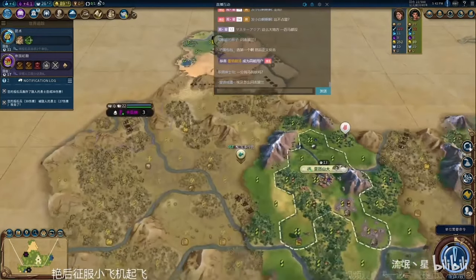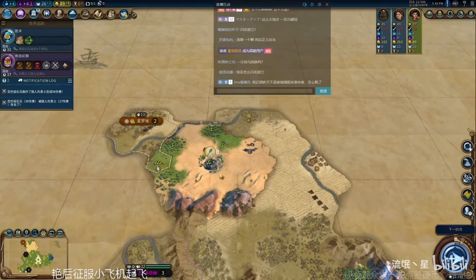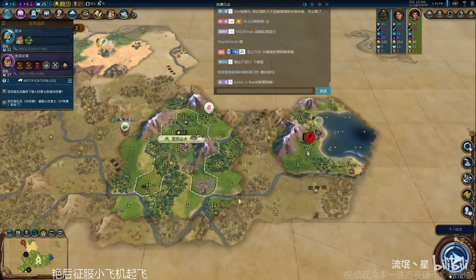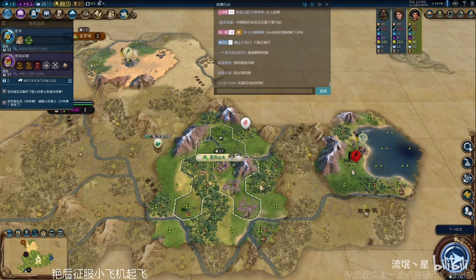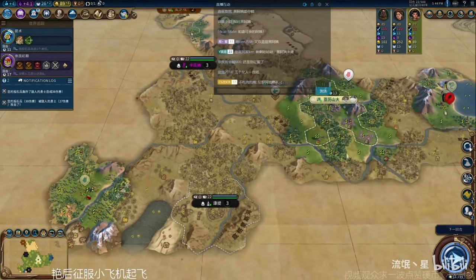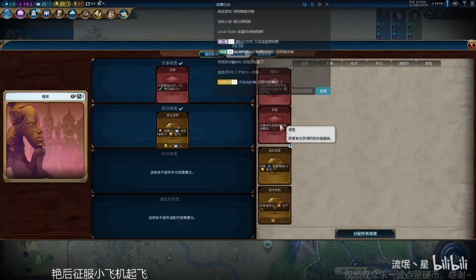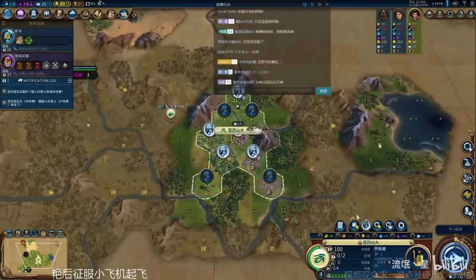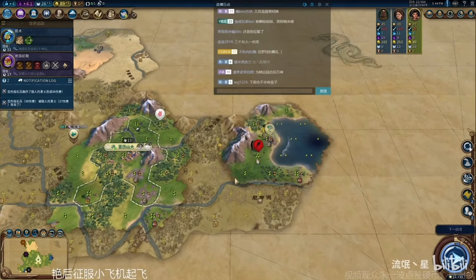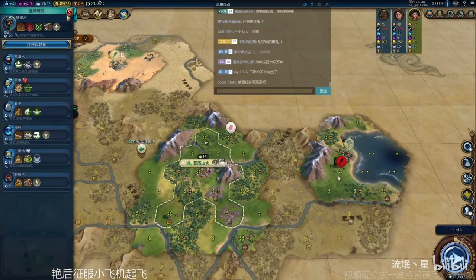He's a lot braver than I am with that slinger. He met the Nubians, who have powerful early game archers too, so that'll be interesting to see how it plays out. By the way, I think I forgot to mention — this is Rogue Star playing. He's my favorite Civ 6 player. He speaks Chinese and posts on Bilibili, which is like the Chinese version of YouTube. There's a link in the description to his channel.